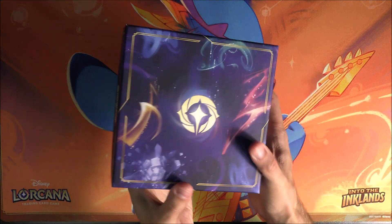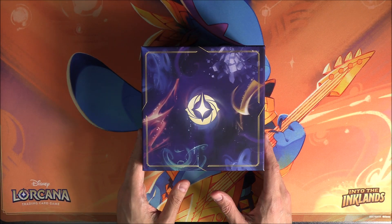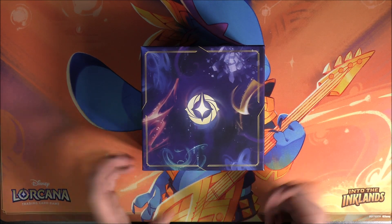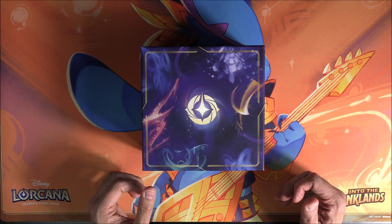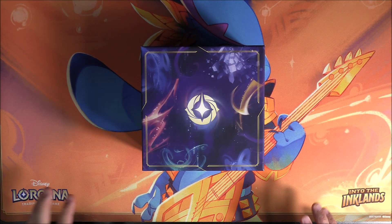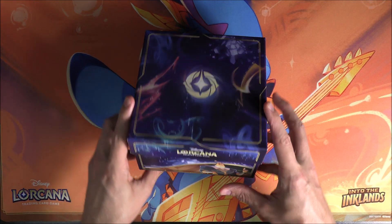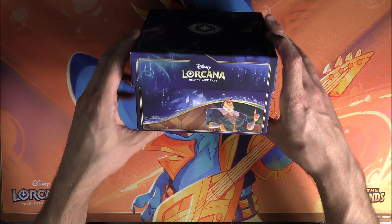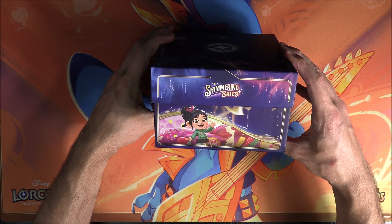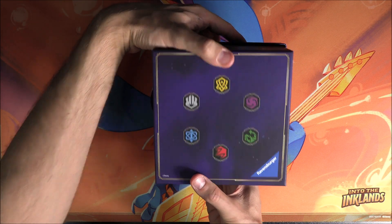We only ever open up one of these, but my goodness, does that look really nice. That lore symbol there — nice and shiny and bright, all the different colours going around. A couple of colours I can definitely make out and a few others I'm a little bit interested with. We've got multiple colours going on here — only six inks, but multiple colours. Could that be a little spoiler? We've got Kronk on the side, Donald Duck, Maui, and Vanellope Von Sweets. And on the back there are all the different ink symbols.